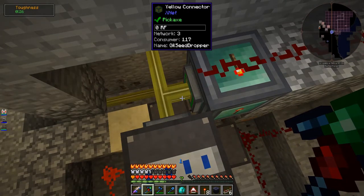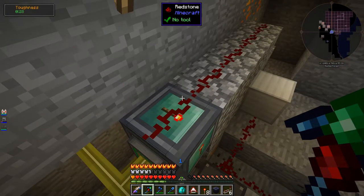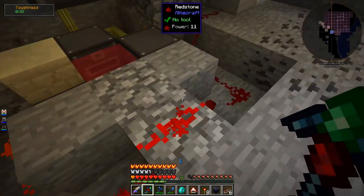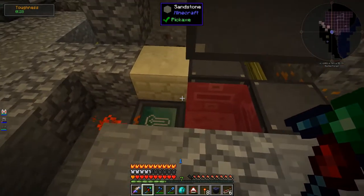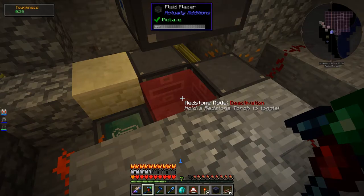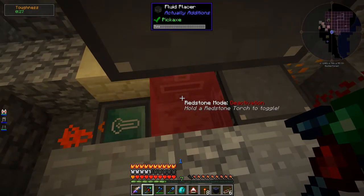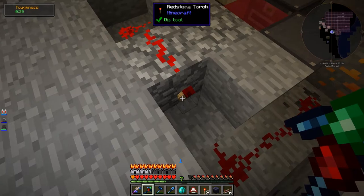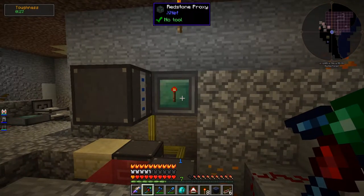When we want to drop seeds, we want to send a pulse to here, and it will automatically insert one of each seed. This detector detects the presence of the empowered oil, so when this is sending a signal, we have the right type of oil here and we don't want to drop seeds. We do not want to do an insert when this thing has a signal going — which means this is going to be off. We do want to insert when this is not outputting a signal. When it's not outputting a signal, this is going to be on because we have the NOT gate right here.